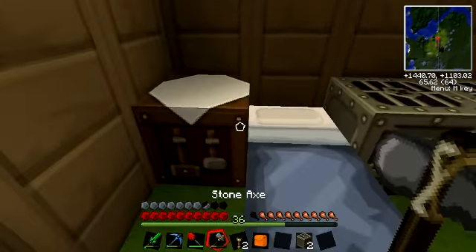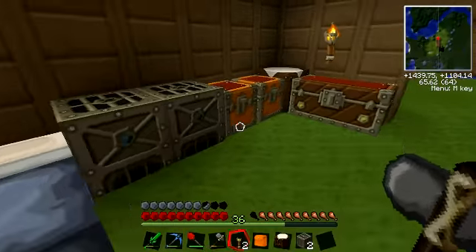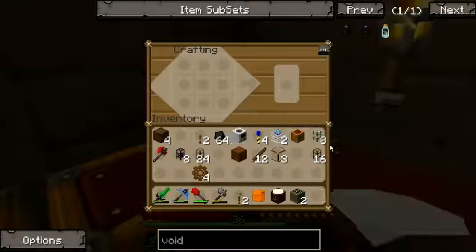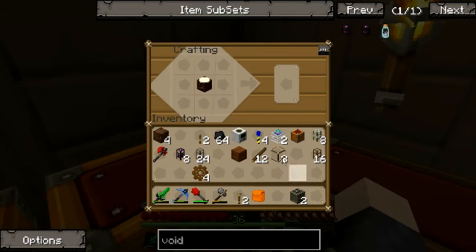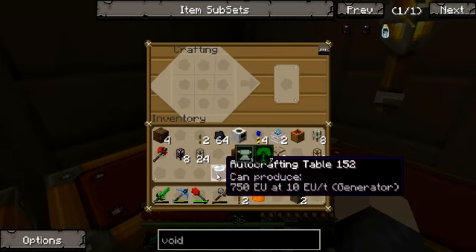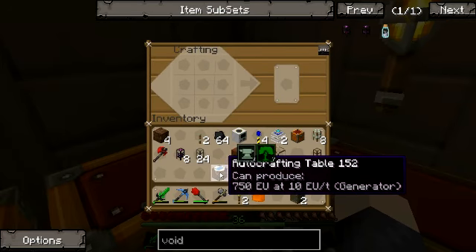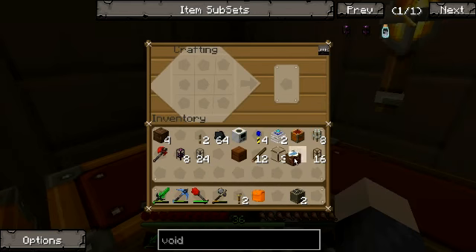Next you need a redstone engine. You need a piston for that. We don't have enough items for all of this right now. The smelting bit I'll do in the next episode because this episode is starting to get long now.